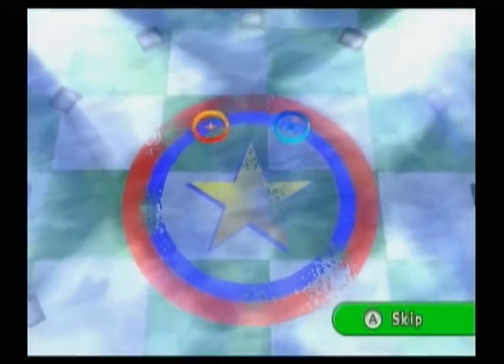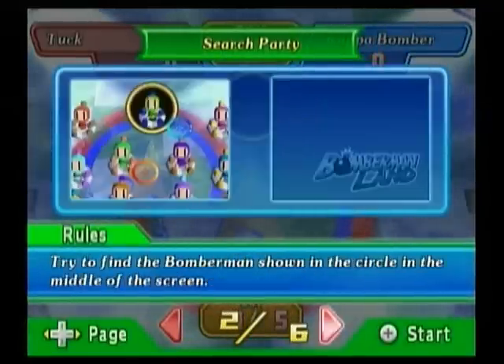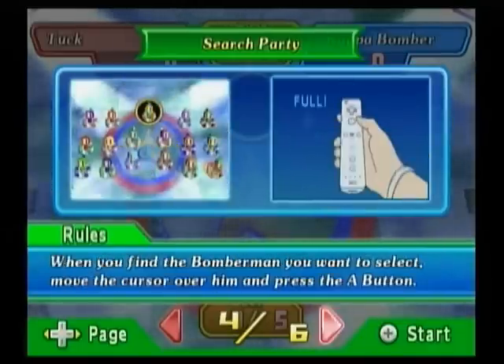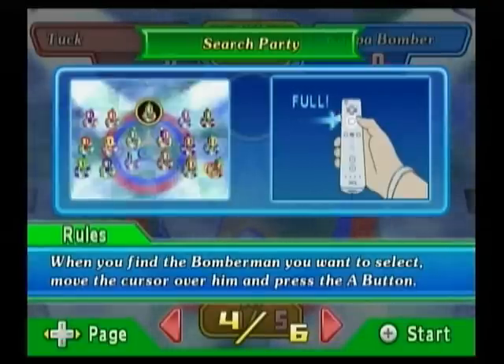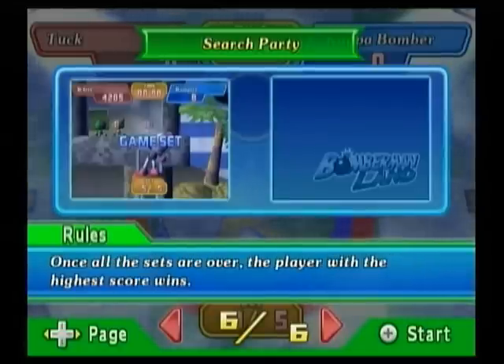So we're standing on these little lifeguard things. In this game you search for all the bomber men in the pool trying to find a certain one — you try to find the bomber man shown in the circle in the middle of the screen. Move the cursor around, it's like on the Wii menu. When you find the bomber you want, move your cursor over them and press the A button. If you get it right the remaining time is added to your score. Once all the sets are over, the player with the highest score wins.